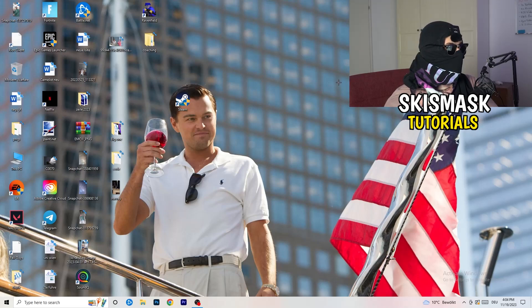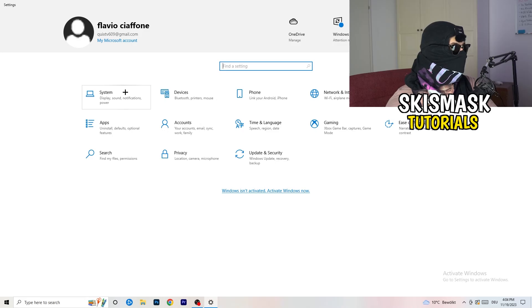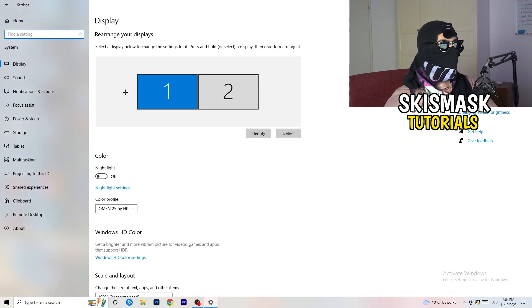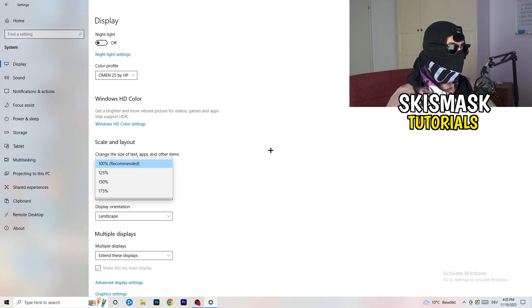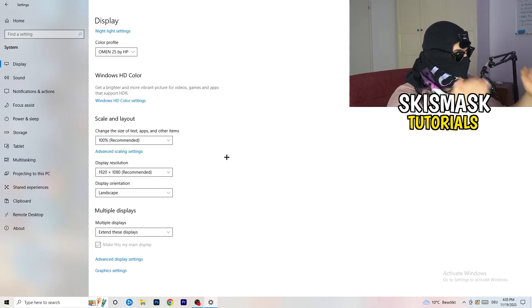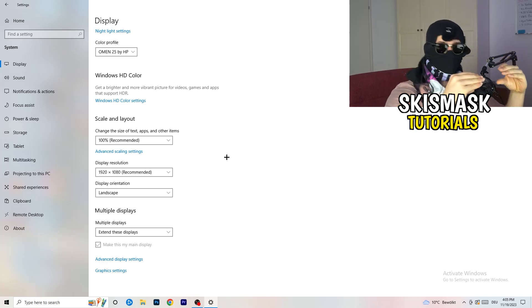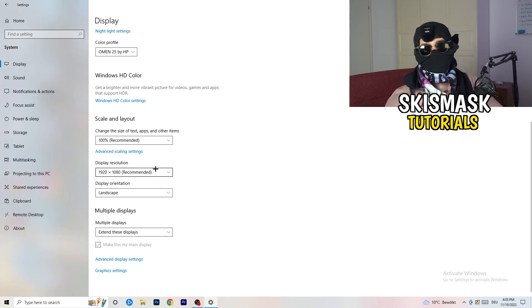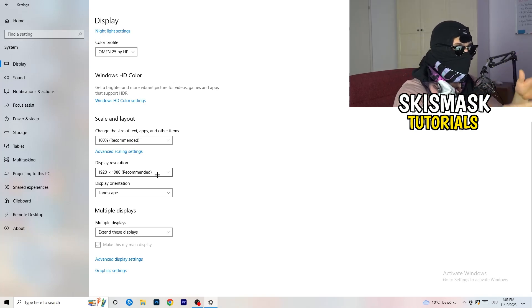Open Settings again via the Windows key. Go to System, and identify which monitor you primarily use for gaming. Once identified, scroll down to Scale and Layout. Change the size of text, apps, and other items to 100% as recommended. Most importantly, make sure your display resolution matches your in-game resolution — for example, if you play at 1920x1080, your monitor should also be set to 1920x1080.